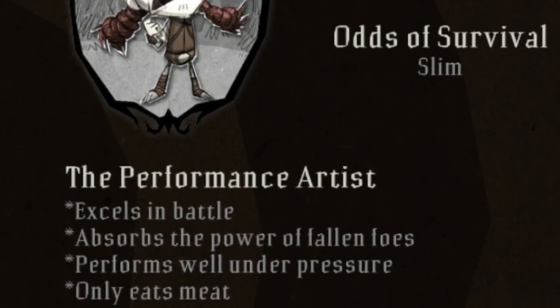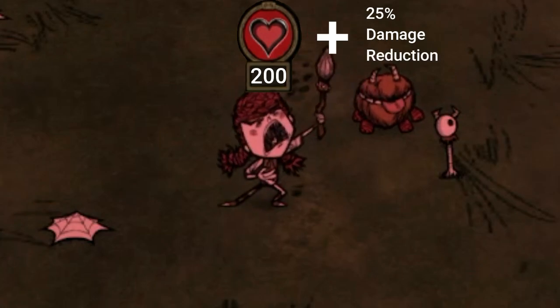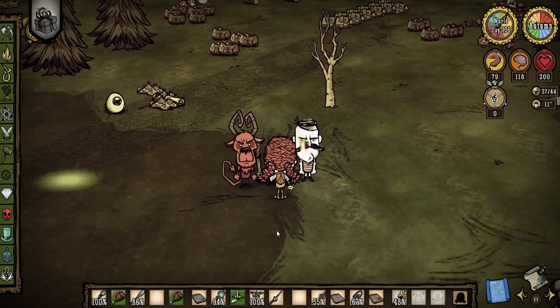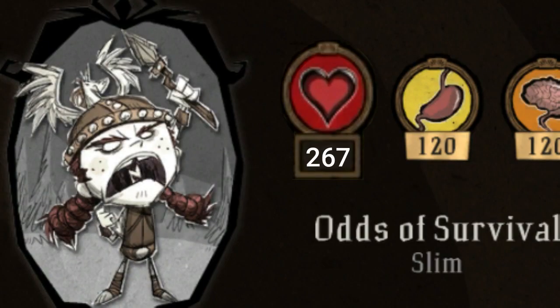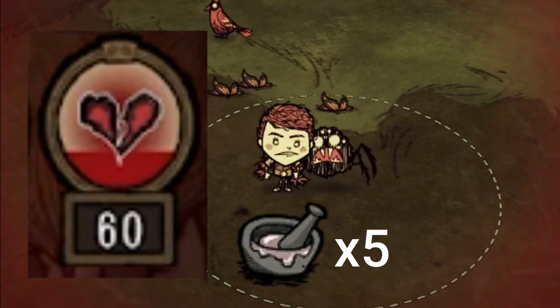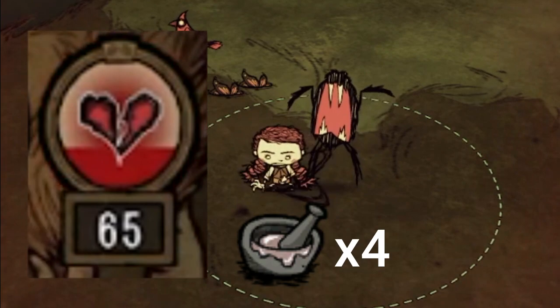Wickfrid is a battle character, meaning you want to pick fights with her. She starts with 200 HP base and also has a 25% damage reduction. She is the only character in the game with innate defense right off the bat, meaning she can live hits that normal 200 HP characters can't. This damage reduction gives Wickfrid an effective health of 267 — about 33% more than what's advertised. It also makes healing more effective, making her healing worth 33% more.